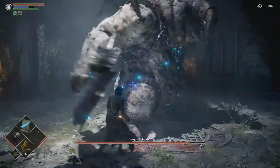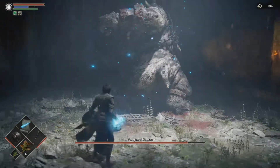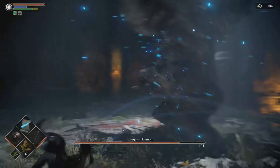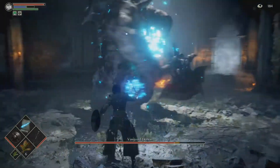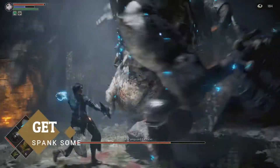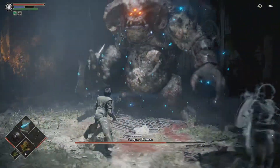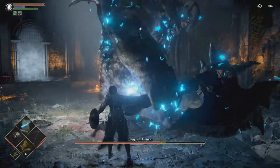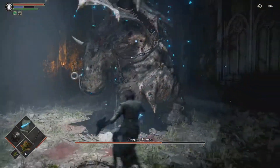The first thing you're going to want to do with the Vanguard Demon is get behind that big fat motherfucker. The reason for this is he hits like a truck, especially to new Demon's Souls players. So get behind that big chonky motherfucker and make sure to stay behind him.